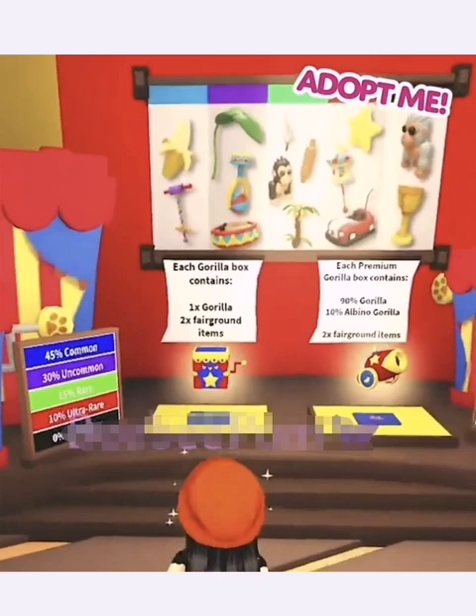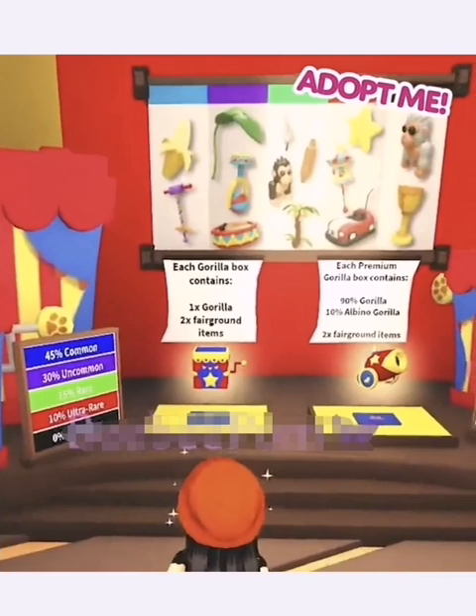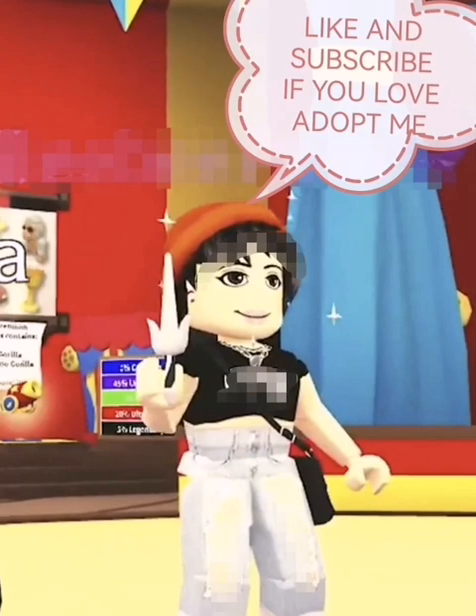You can see the chance breakdown: forty-five percent for a common and thirty percent for an uncommon. The legendary item, which I assume is for the emperor monkey — which we haven't even seen yet — also has its own percentage, and the other items correspond to the other classes of monkey you can get.